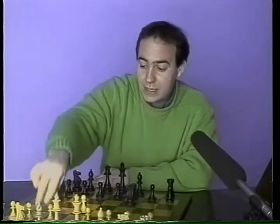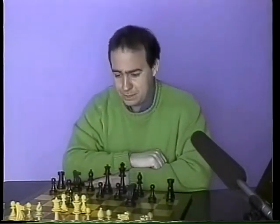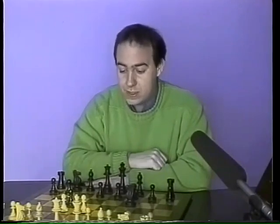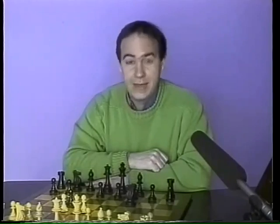1.d4, Nf6, c4, c5, imbalancing the position. For some reason, when I hear the name Benoni, I always conjure up images of that Star Wars character Obi-Wan Kenobi. His weapon against the forces of evil was a lightsaber. Let your weapon be the Benoni as you combat the Darth Vaders of the chessboard.